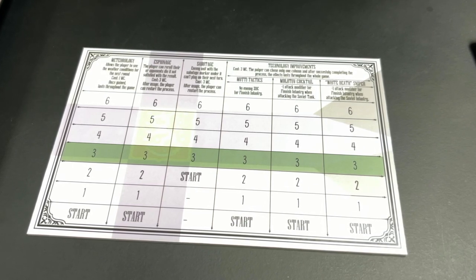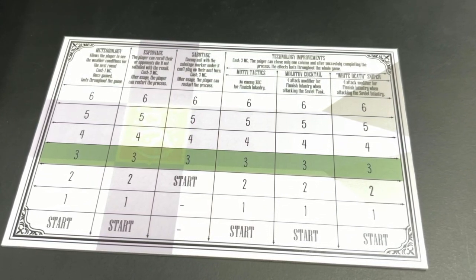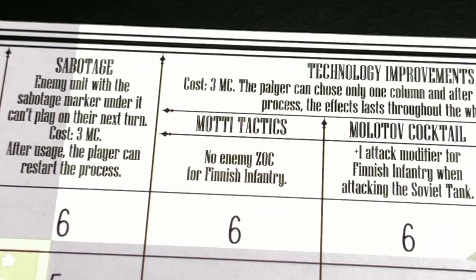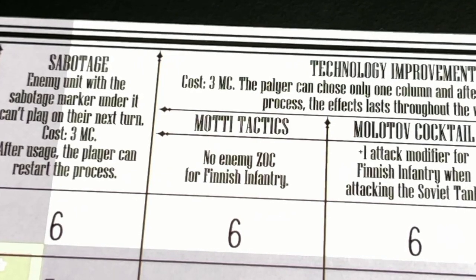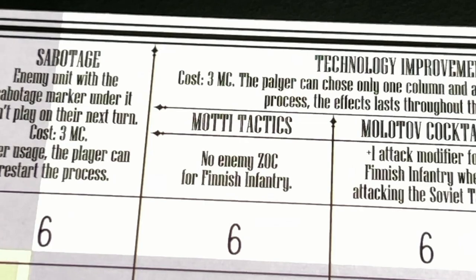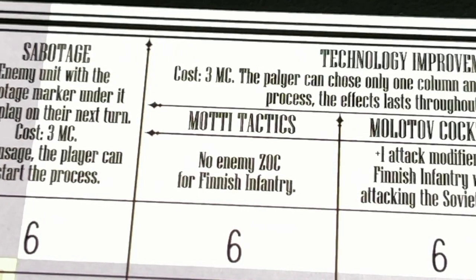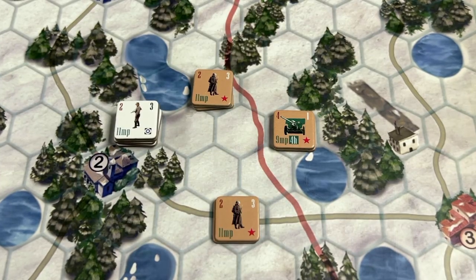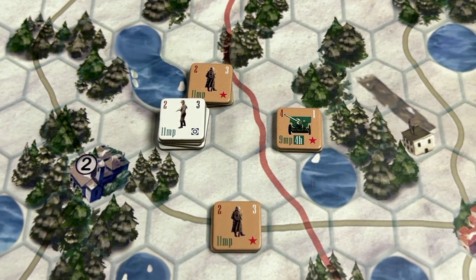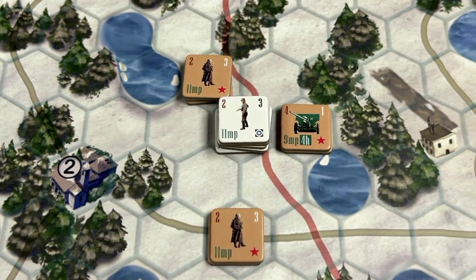There are other abilities that Finnish infantry can gain if using module two, or special rule two, which has to do with technological and tactical improvements. For example, the Finns could develop multi-tactics — tactics used by the Finns to take advantage of Soviet forces strung along a road by dividing them and defeating them in detail with inferior numbers. In the game, Finnish infantry can ignore enemy zones of control. With multi-tactics, a Finnish infantry unit could move adjacent to a Soviet infantry unit, ignore its zone of control, continue moving adjacent to the Soviet artillery, and engage it in combat.